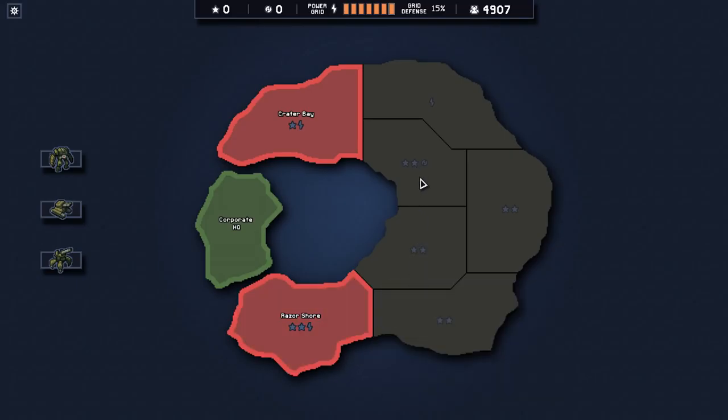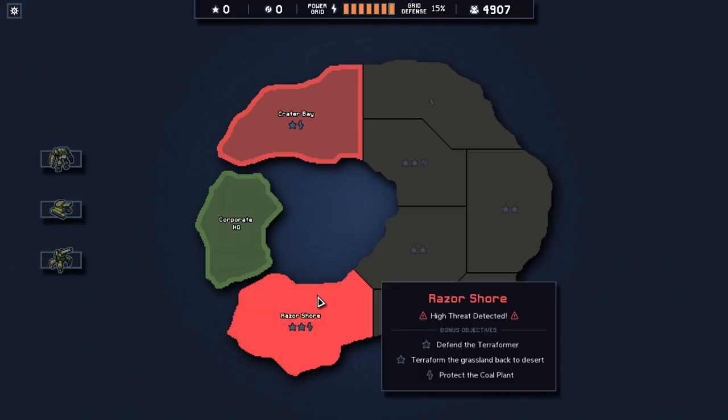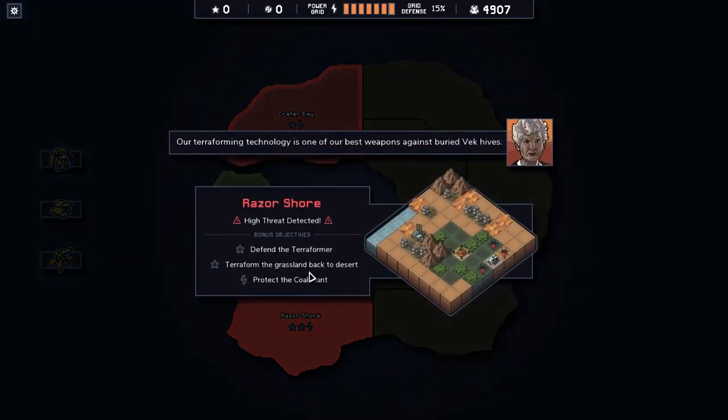I would really like to get this guy. So I could go one, two, three, and then one of these ones, if I wanted to be baller. So this one is interesting. This is a defend the terraformer - you terraform the grassland back to Desert and protect the coal plant.